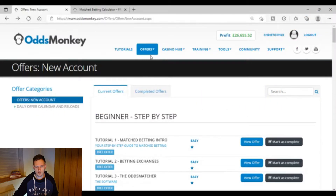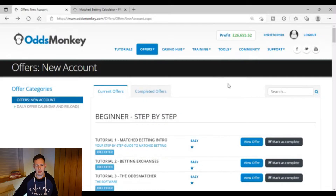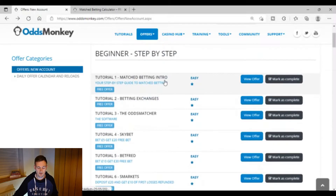Basically, you would go to 'Offers' at the top, then on 'New Account Offers' — 'Bookmakers' — that very first tab from Offers. This is what it brings up. You've got beginner guides here, so if you didn't want to check out my beginner course, there are beginner guides on OddsMonkey as well.